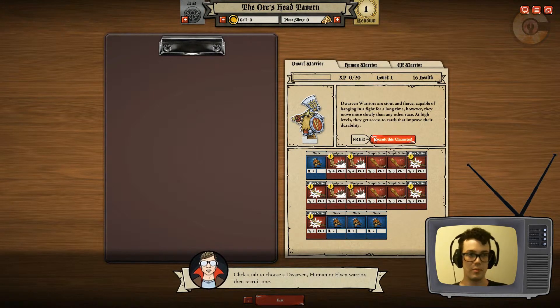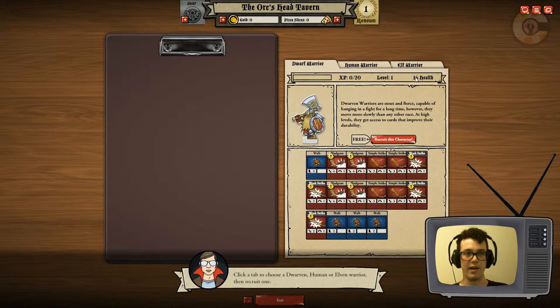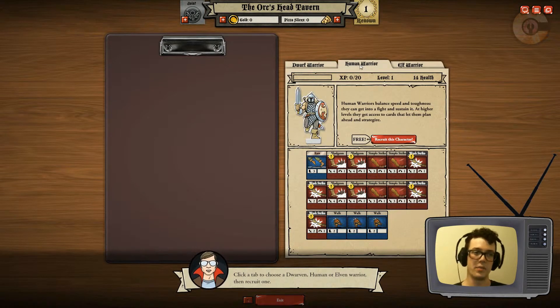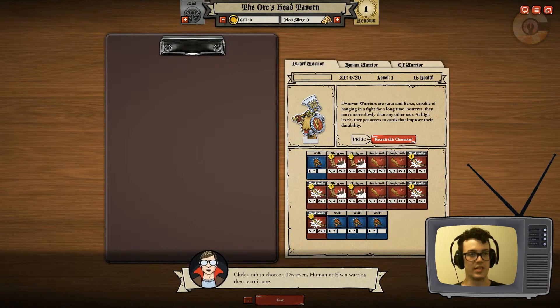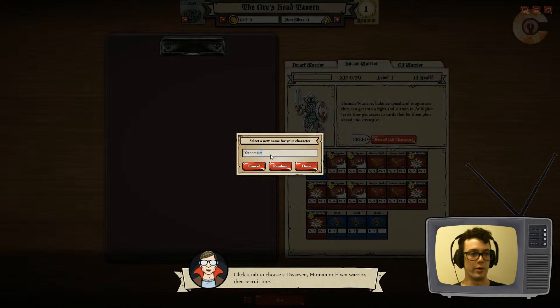So dwarves are slower but maybe they have more health or something. Oh yeah, they have more health here. I'm gonna be a human. I was gonna be a dwarf just to take as much damage as possible, but we're gonna do the medium in between of slow and health. We're gonna recruit this guy for free. Oh, we get to name him.